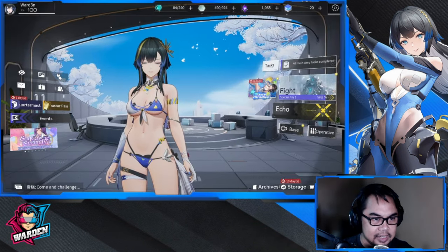All in all, we get 7,260 Digicash total per month, which equals 45 free summons. If you're pulling in the Limited Banner, that's 51 summons. As a free-to-play player, you get 50 free pulls — and if you schedule your pulls, you can technically guarantee the Limited Banner operative every other month, since pity is around 100 summons.